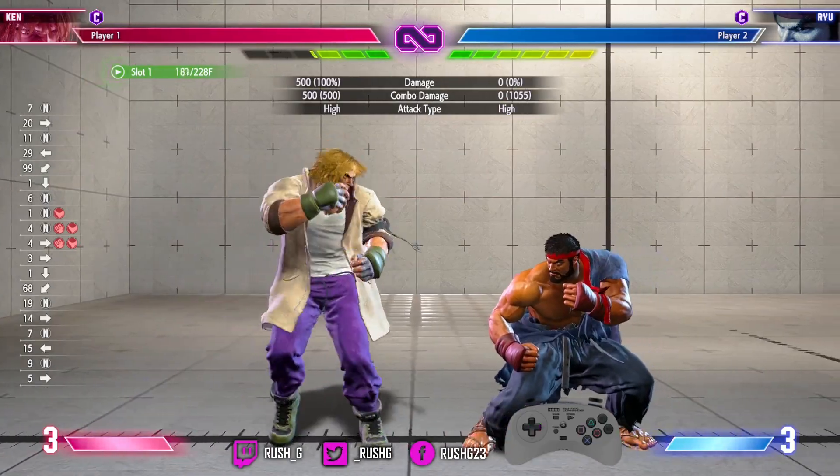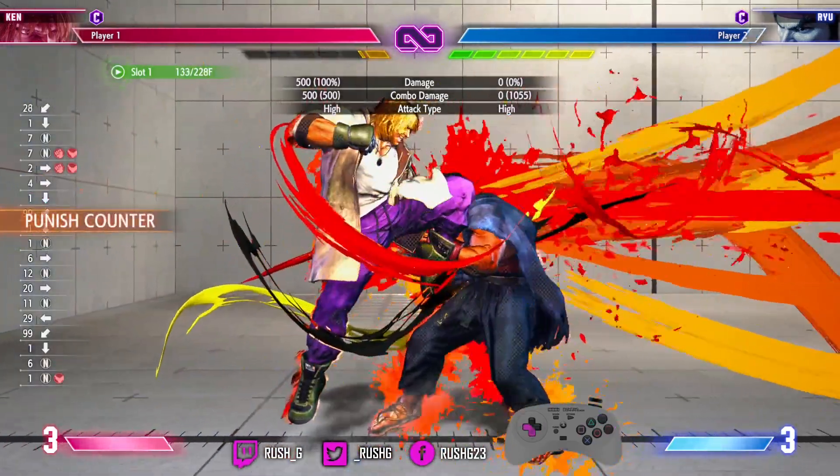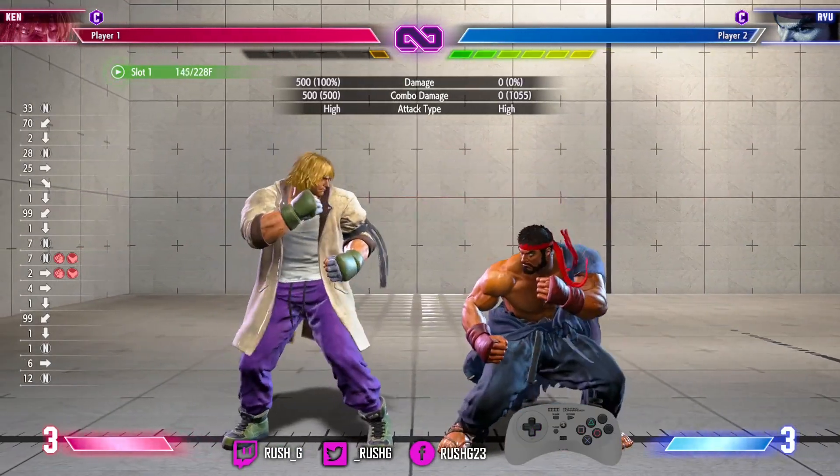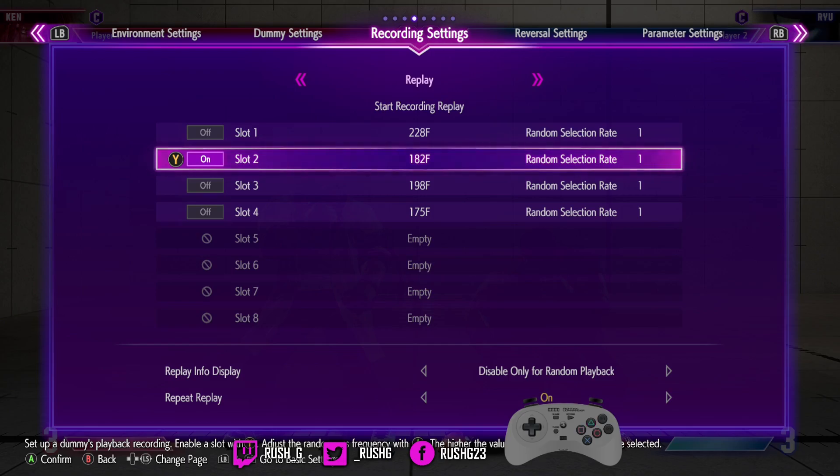You can see he's getting hit — cannot block that. They take grey health. Cost me two bars to do that.